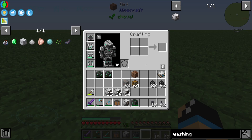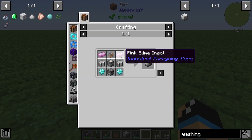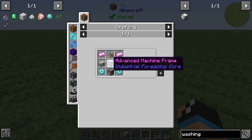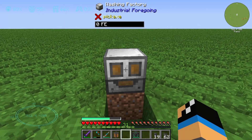Hello guys and welcome back to a new Industrial Foregoing tutorial. In this episode we will take a further look at the Washing Factory. The Washing Factory is crafted with two pink slime ingots, two plastics, two diamond gears, one furnace, one advanced machine frame, and at least one meat feeder.